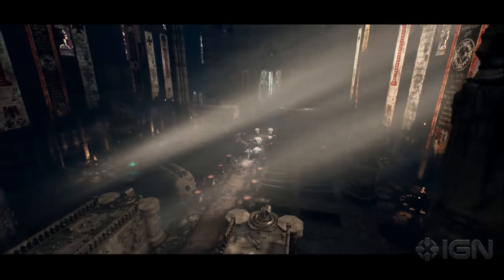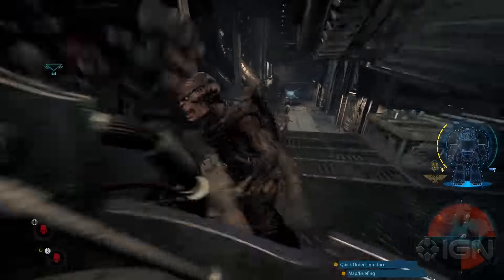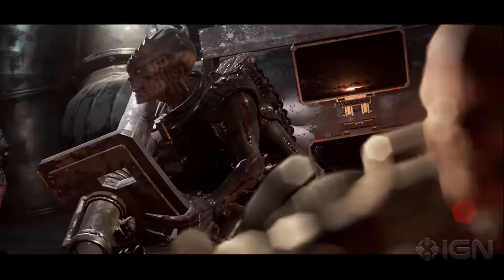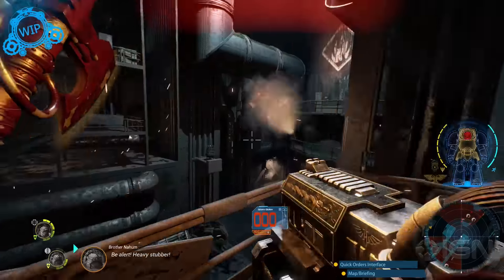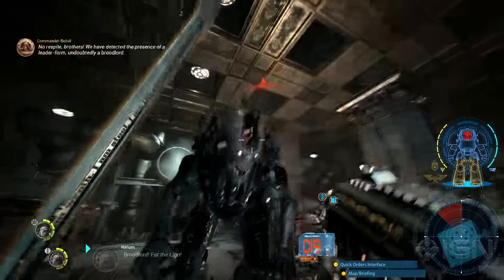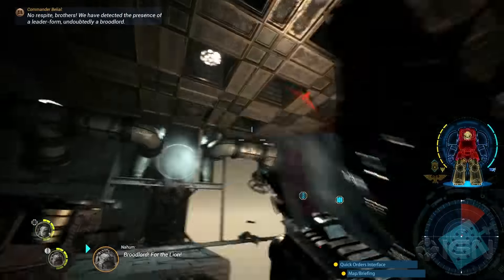As you progress deeper and deeper into the Space Hulk, you'll meet variations of our dangerous foe. One such variation is the Hybrid — Genestealers that use light and heavy weaponry looted from the Space Hulk, such as the Rocket Launcher. Another lethal foe is the Broodlord, the ultimate product of Genestealer Evolution.